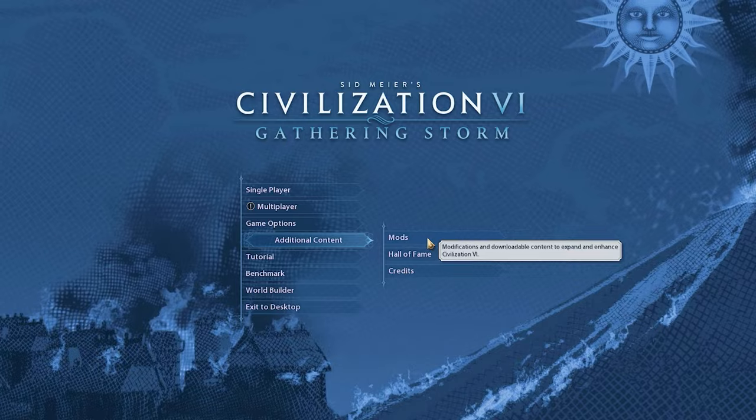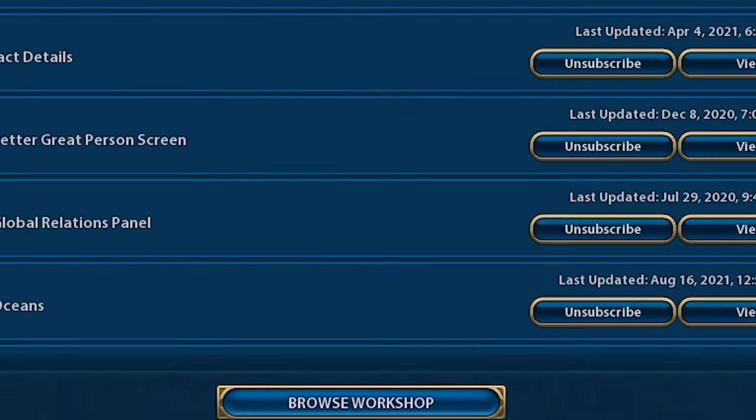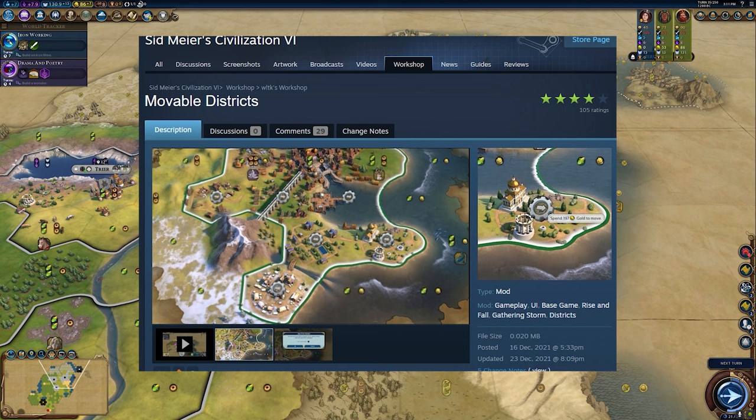If you don't know how to get mods, go to Additional Content and Mods and you can check your subscriptions to see which ones you've already got installed. PC players can browse the Workshop — sorry, console players, you're out of luck.